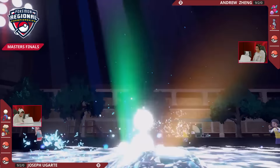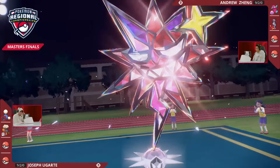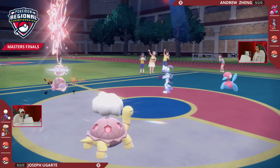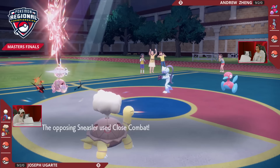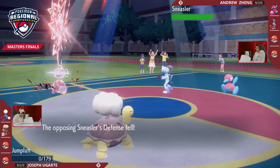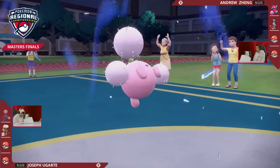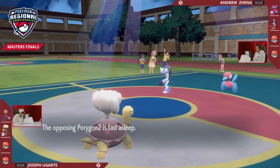Teriastalization coming out — it is Jumpluff going Dark-type. On this first turn of Game 1, Joe has already locked in his Teriastalization. It's the Sleep Powder, 75% accuracy, and it lands into the Porygon-2. That means Porygon-2 has to stay asleep at least its first mandatory turn. But Andrew calls the Terra Dark into what was a Flying-type, and the Close Combat hits for a one-hit KO into Jumpluff. Such a strong turn — Joe was hoping to get away from a super-effective Dire Claw, but Jumpluff walks right into a super-effective Close Combat. A key part of the team goes down on turn one.